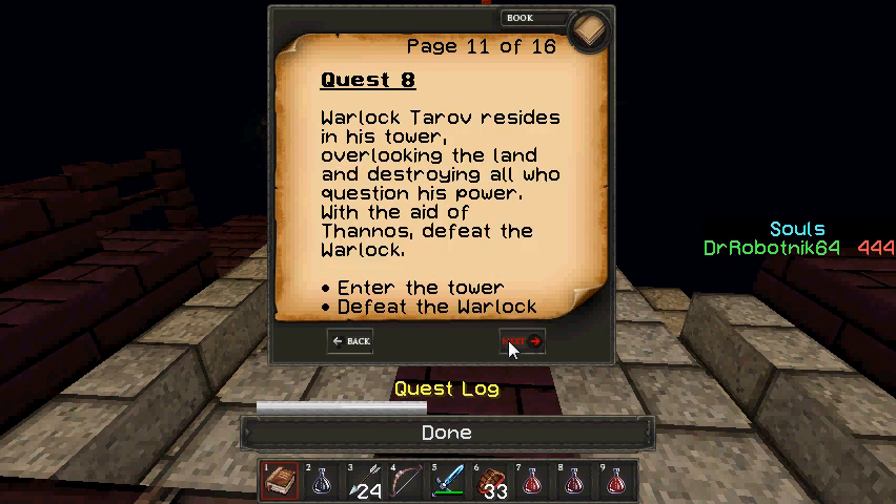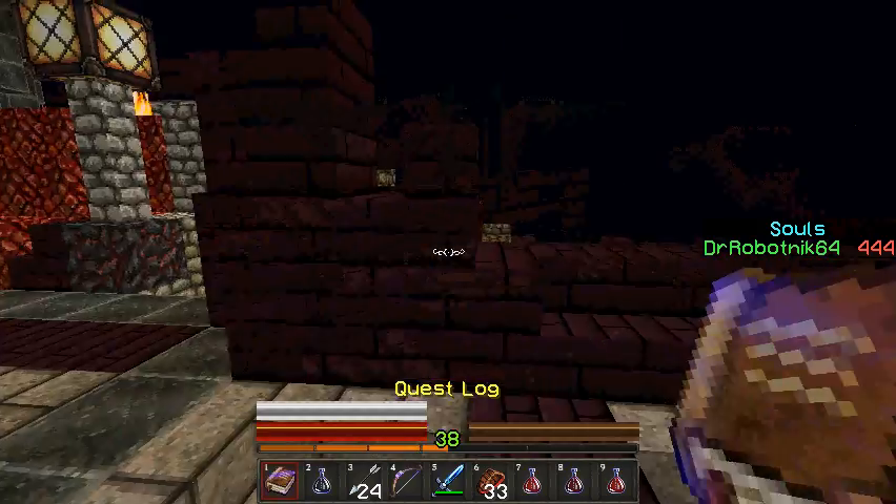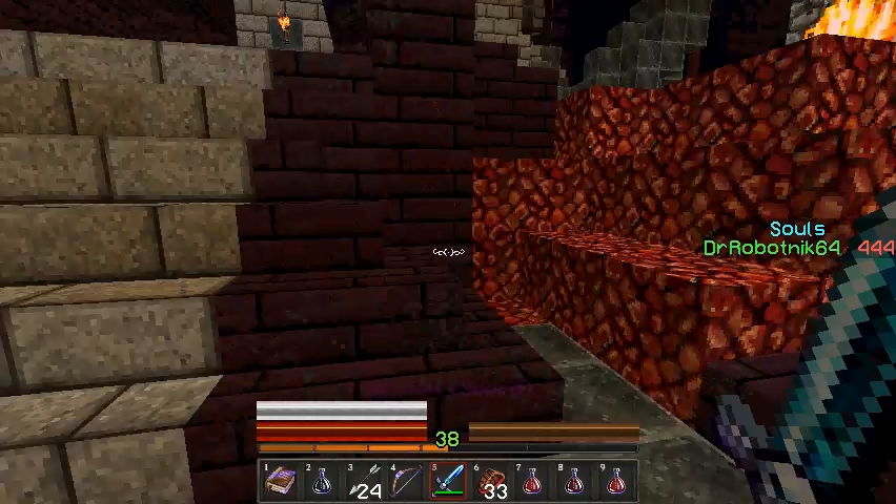Let's see Quest 9 then. What is Quest 9? Herobrine is protected better than expected. A giant inhabits the fiery lavas of Herobrine's realm and does not welcome many. Find and defeat Korgor, the Lair Keeper. Okay then.